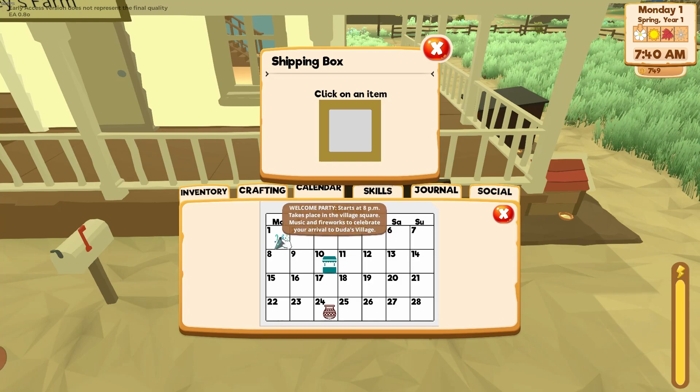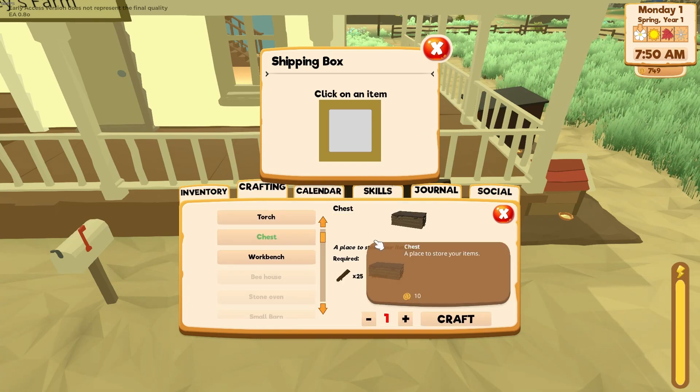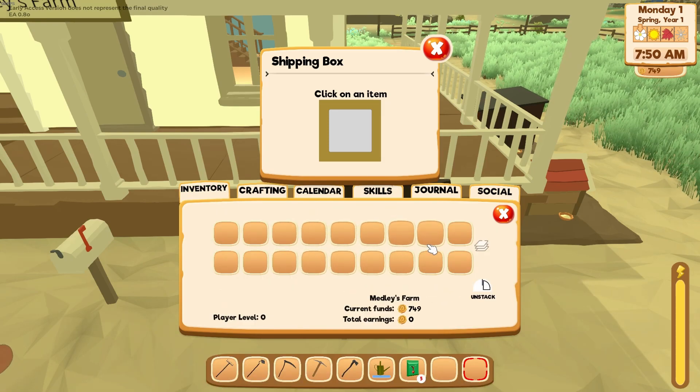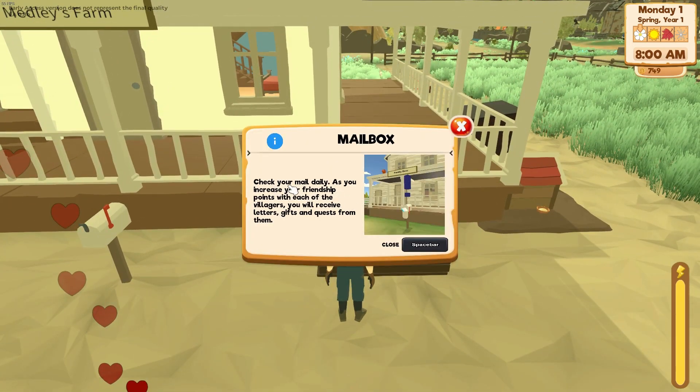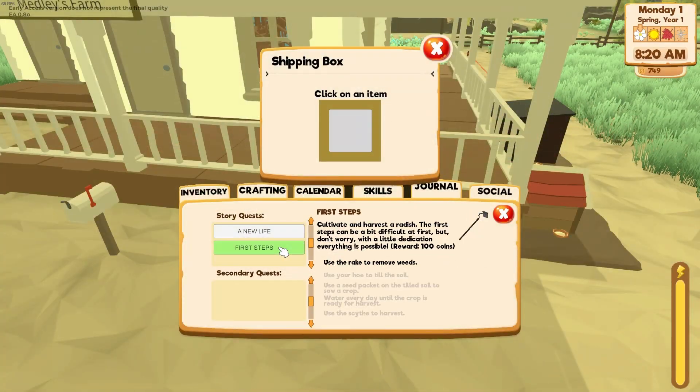The calendar shows the welcome party starts at 8 PM. We got a clock up top — we have plenty of time. Crafting: we need 25 wood for a chest, and 50 wood and 20 stone for a workbench — I want to make a workbench as soon as possible. The shipping box isn't really storage. Check your mail daily — as you increase friendship points with villagers you'll receive letters, gifts, and requests. First quest: cultivate and harvest a radish — 100 coins reward.